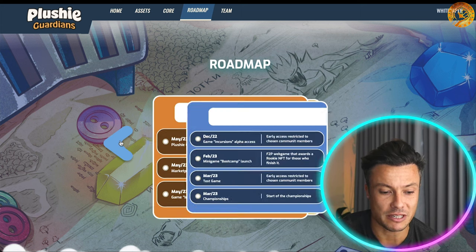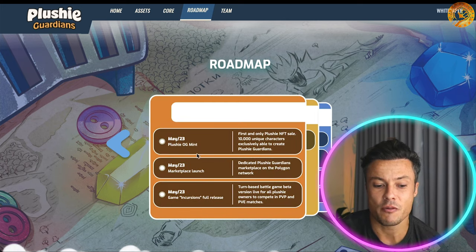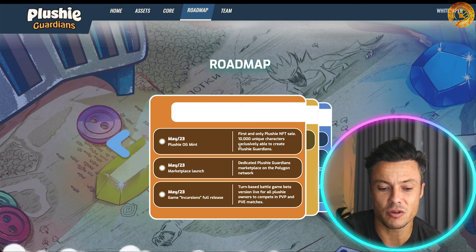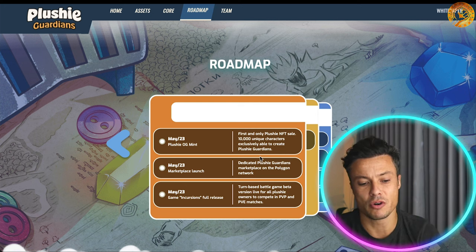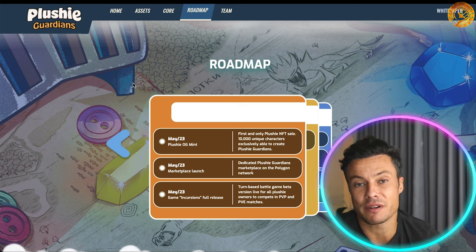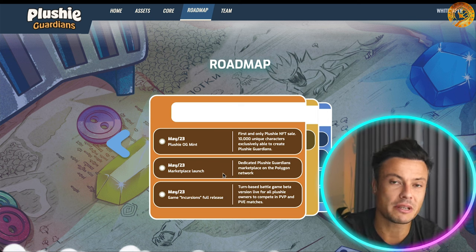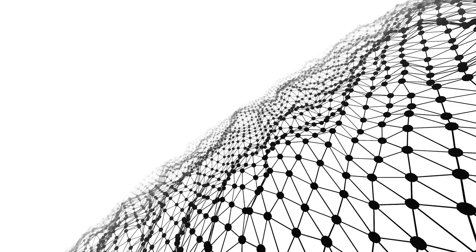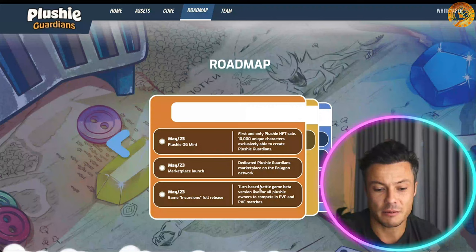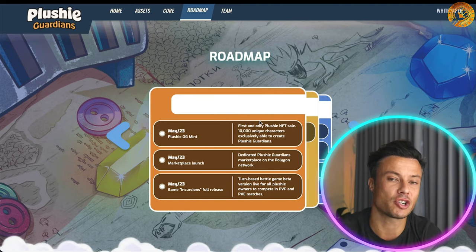Looking at the roadmap, there's quite a lot coming up. Right now we're moving into May 2023 with the Plushy OG mint — 10,000 unique characters exclusively able to create Plushy Guardians, starting from literally today. They'll also be launching a marketplace this month on the Polygon network, along with a turn-based battle game beta version live for all Plushy owners to compete in PvP and PvE matches.